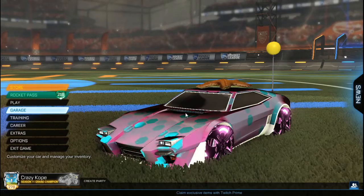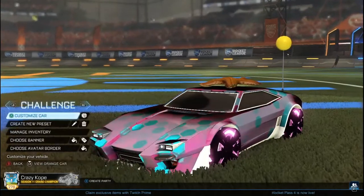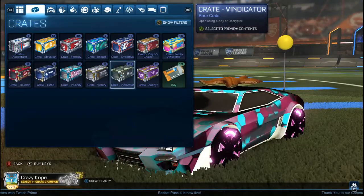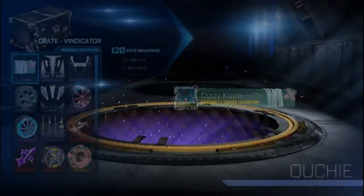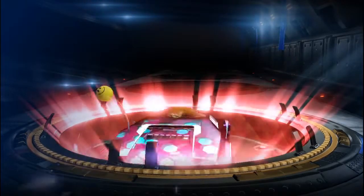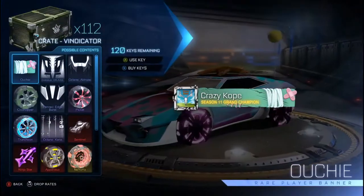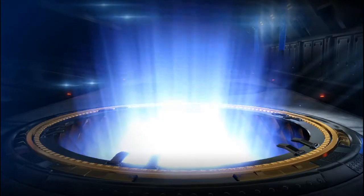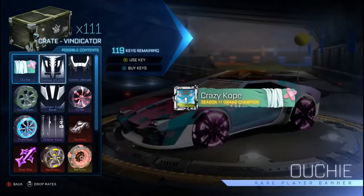Welcome back guys to another video! The Vindicator crate just dropped, so I got 113 of them — we're only opening 100 today. Baseball is here on my side. We started it off with an import — is it the new car? Nope, it's the ninja star boost. Still a good start though. I got these bad boys ready to open; I want to get some good stuff. I like the new stuff. Got a rare — I got the ouchie banner.